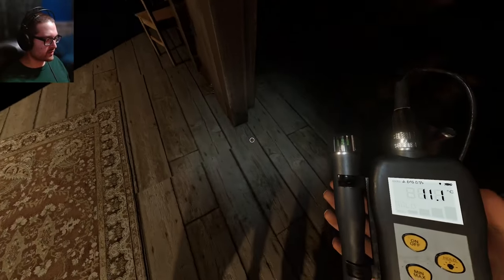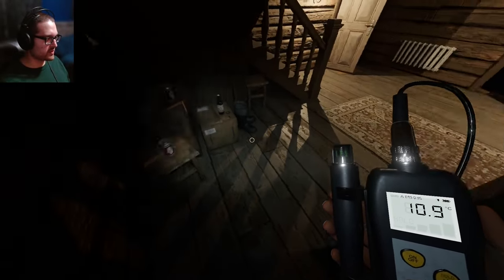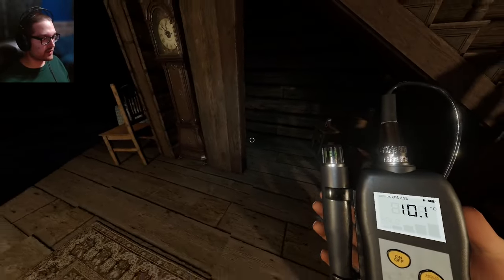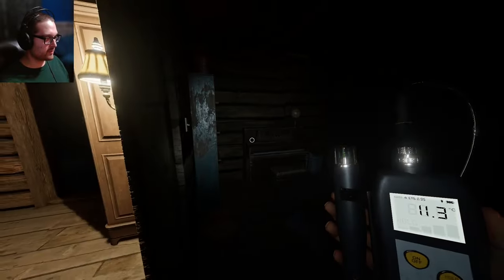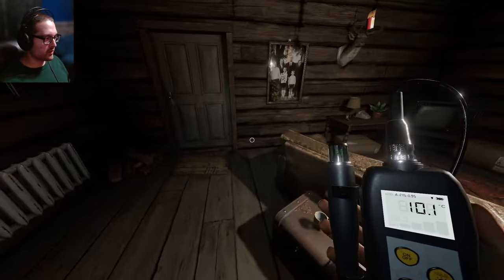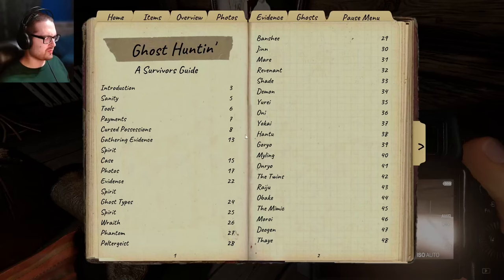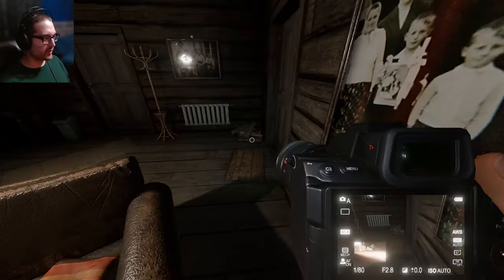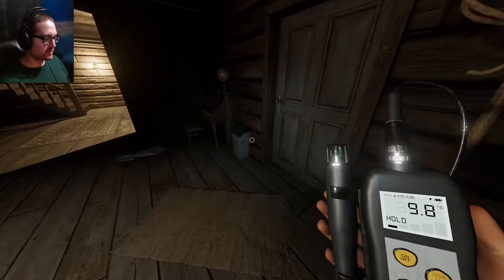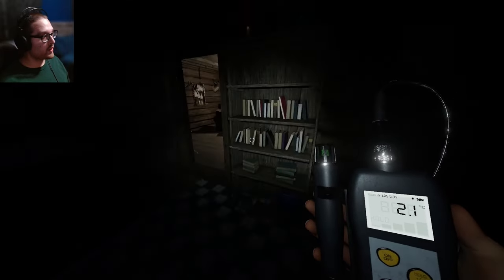There could be more boxes here to block this, so this isn't really a true hiding spot. You can hide there, but I think the ghost has a chance of checking. Oh, music box! I should be able to walk into a room — it'd be cold enough for me to get some kind of indication. Oh, was that even a good photo? A weird one, but it was good. I should be able to walk into the room.